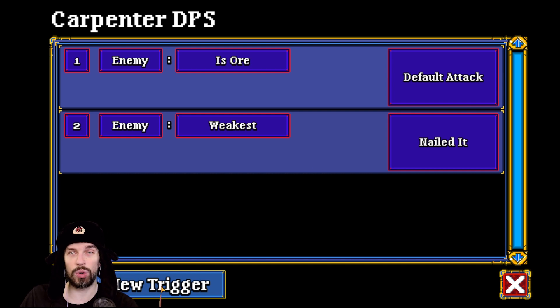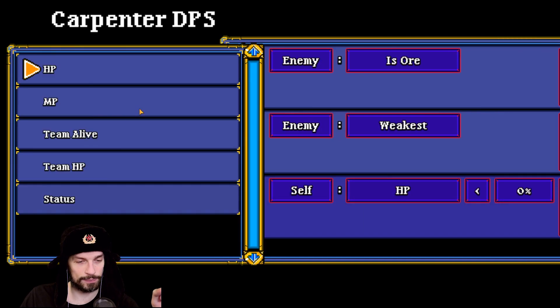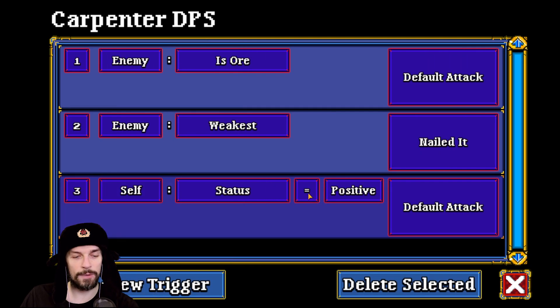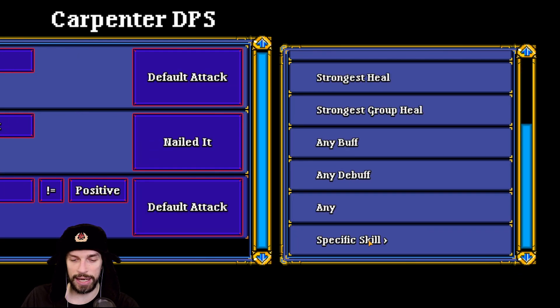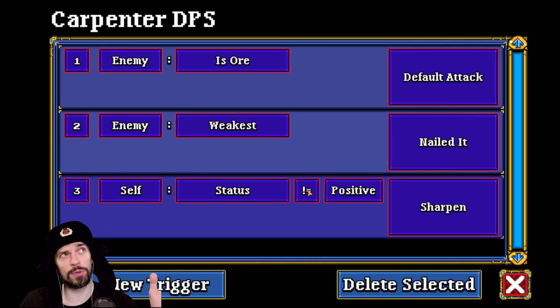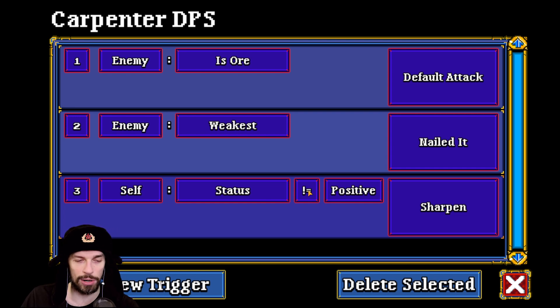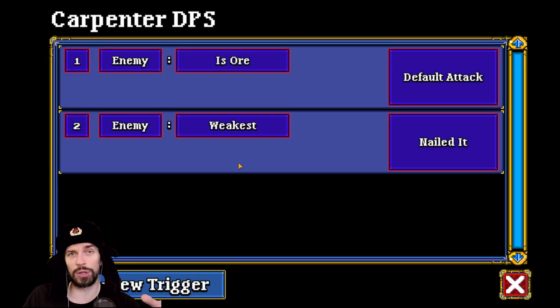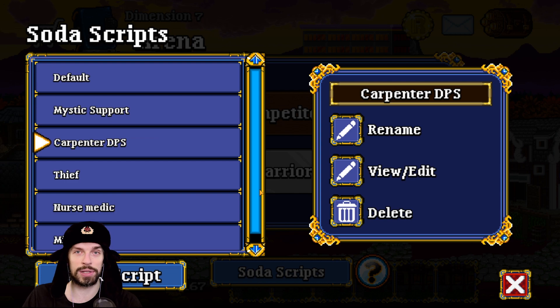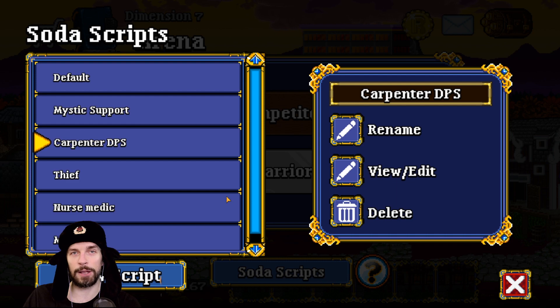If you want, you can add a condition: if self status isn't positive — meaning they don't have the buff — they would use Sharpen. You can add this; it should improve your damage, but overall it will make your fights longer. I don't want that — I want to go through levels as fast as possible. And for the last bosses, I'm usually fighting myself, so I don't need automatic behavior for bosses.